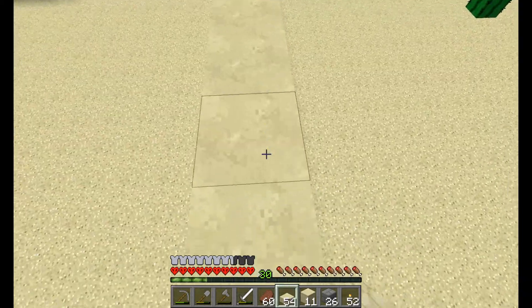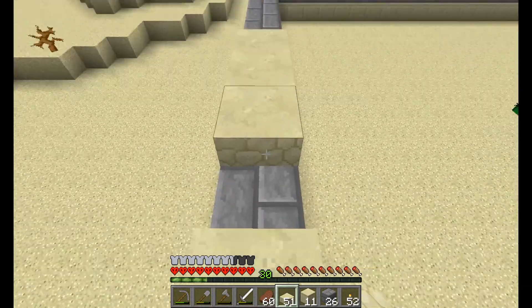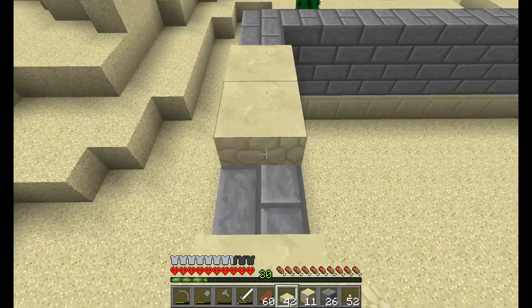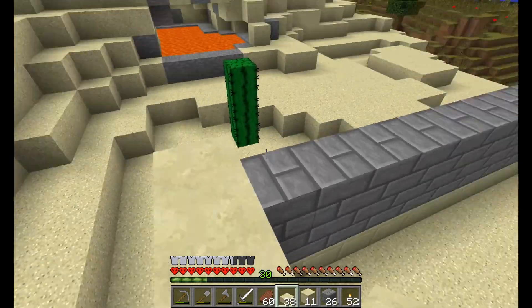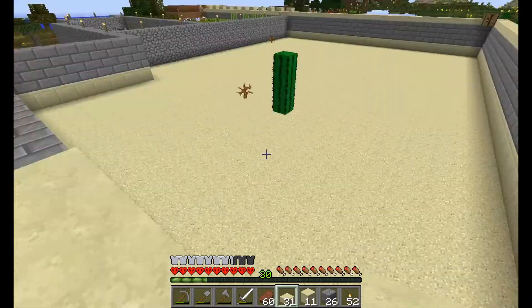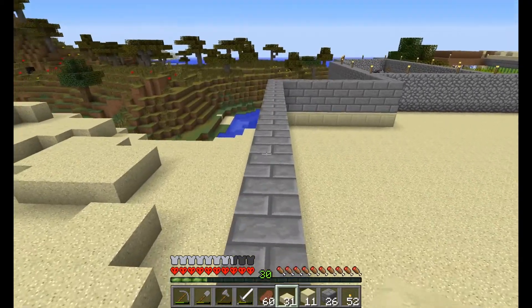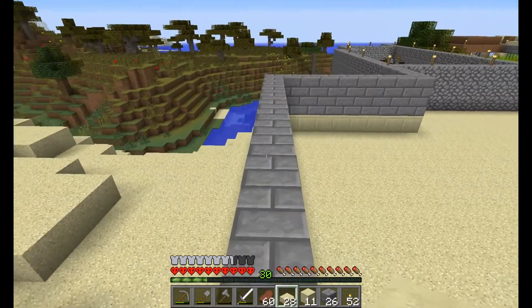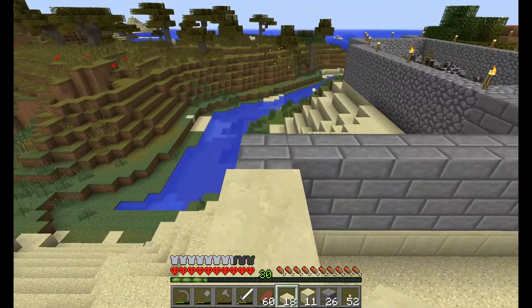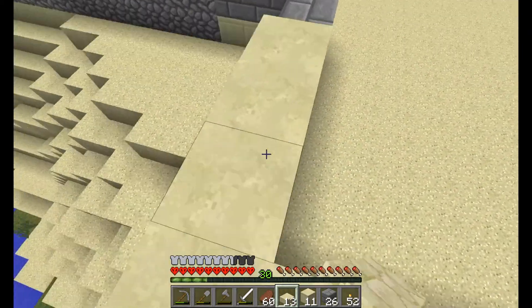I think later on what we'll do — for the breakup episodes where we want to mix things up a little bit — the nice thing about this is that these are all half slabs, so nothing can spawn on them. But what I'll do for some later episodes, when I want to build some extra stuff, is I will just add on to the castle some towers and things.